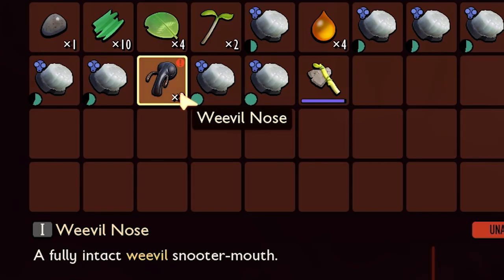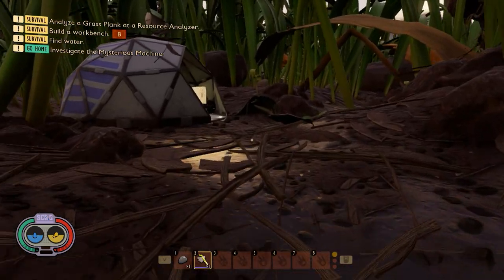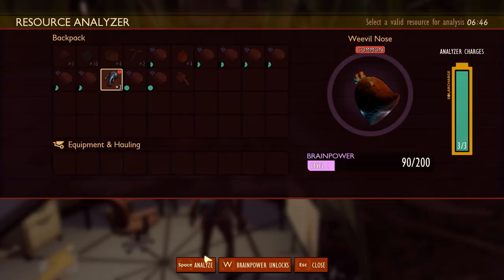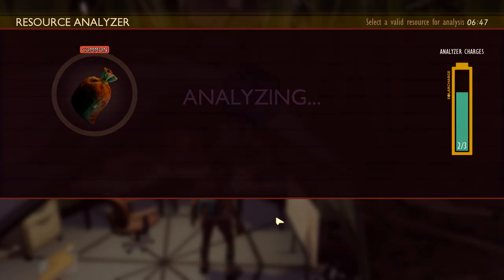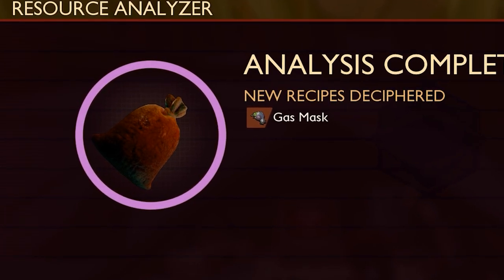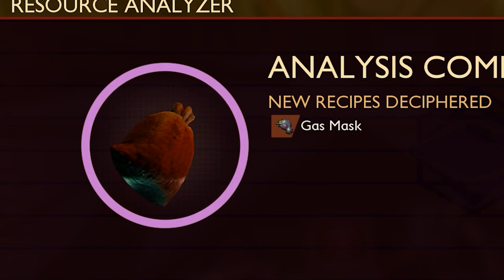You can see it in my inventory — that's the one we want. Now we need to go to the field station. You can go to any field station and scan the weevil nose. And right here you can see we got the gas mask.